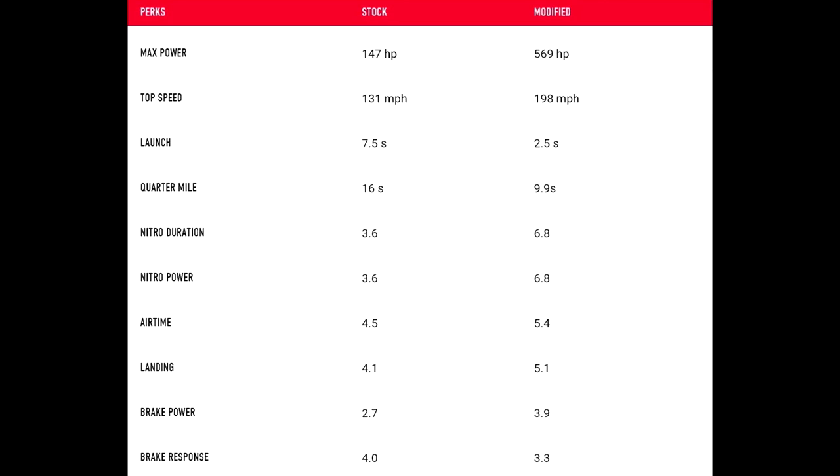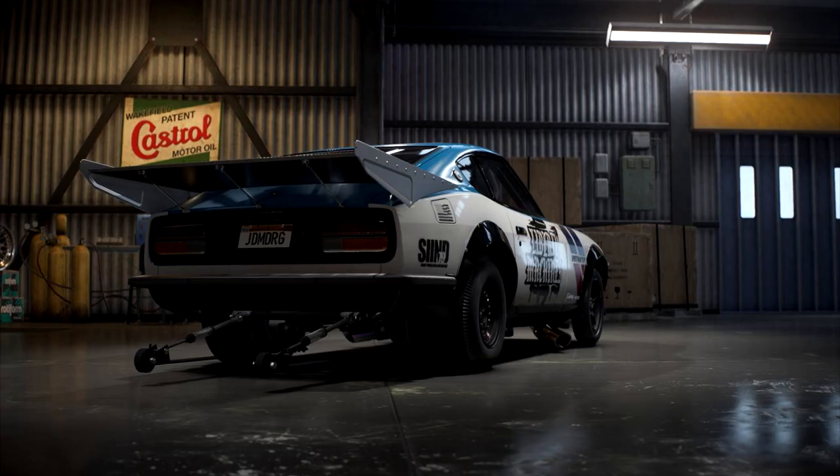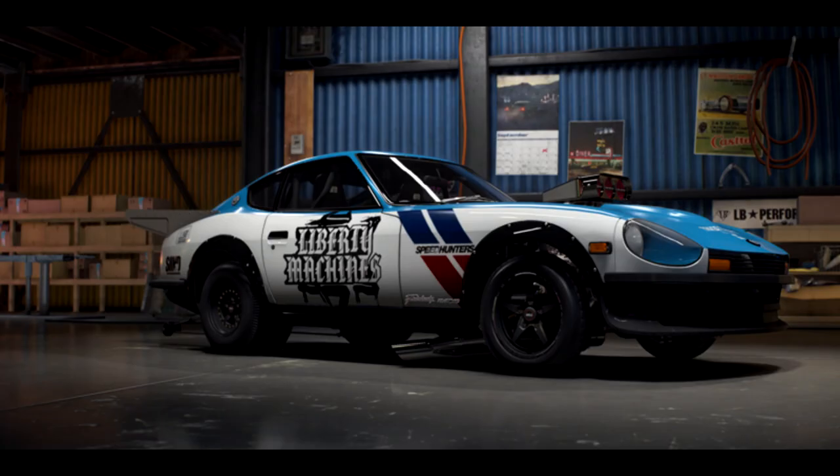The Nissan Fairlady has been purposely built for drag racing. Huge drag slicks wrapped around a set of Weld Racing rims help to get the power to the pavement. Once it gets going it wants to throw its front wheels in the air, so Ghost Games has fitted a wheelie bar to keep it in check. The big aluminium drag wing helps guide it through the air, turning this already swift machine into an absolute rocket ship. The team have also wrapped it as a nod to an old Nissan racing car of the past, with an added Need for Speed heritage twist.